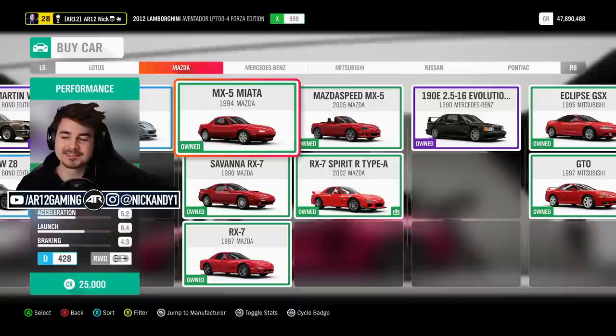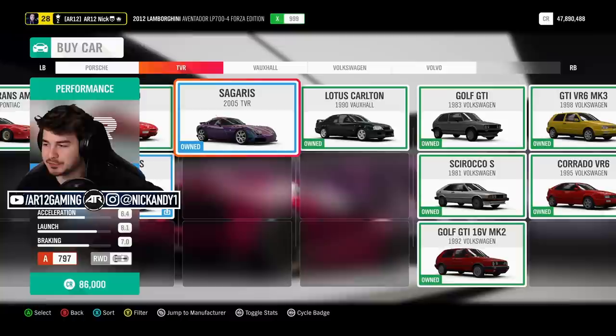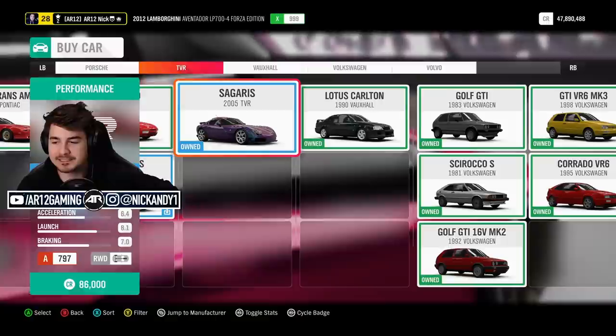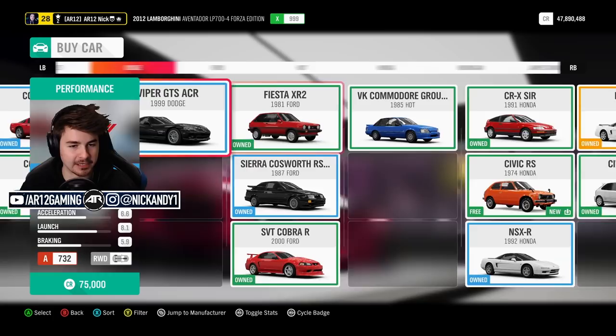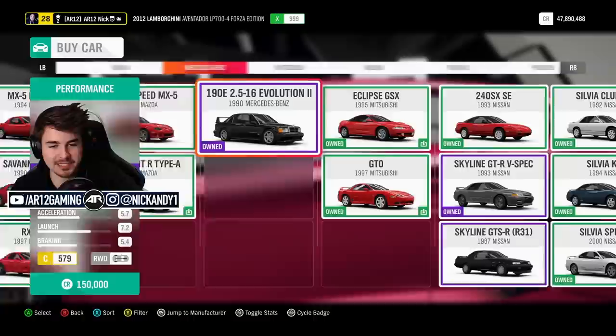We're going to be slowing it down once again — down into A class. You can see in the bottom left-hand corner of the screen this car is A797. Well, the class for today is A777. Twitch chat, I'm going to put it on you to decide my car for today. We could go with our favorite Dodge Viper, but the problem is we won't be able to get too many modifications on it.